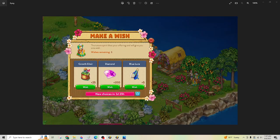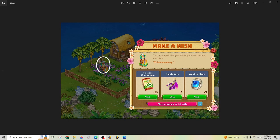Here was the second wish I got. If you want to wait, because it looks like you can only collect a wish once, you can wait the two days for this to switch over. Here was the third one, and that's a good one — three purple lures. I went ahead and took that for this.